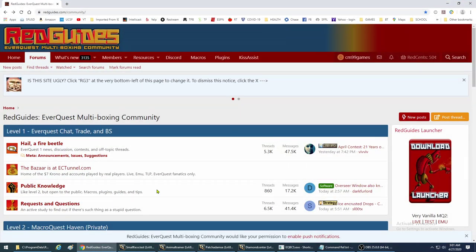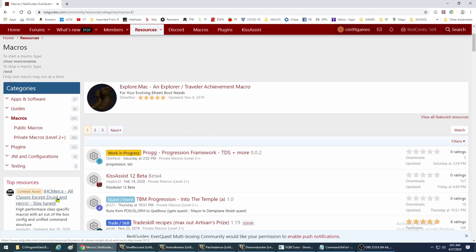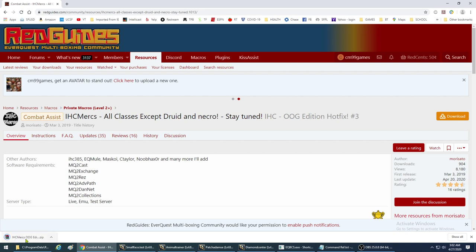Next, go to the website - this is what it's going to look like. Go over to Macros right here after you've signed up. Go down in your macros and you should see it - it's a very popular macro called IHC Mercs. Click on it and it will ask you to download. To make things easier - everybody has a different way to do this, some people just open it and do the thing, others put it in a directory and copy it all over.